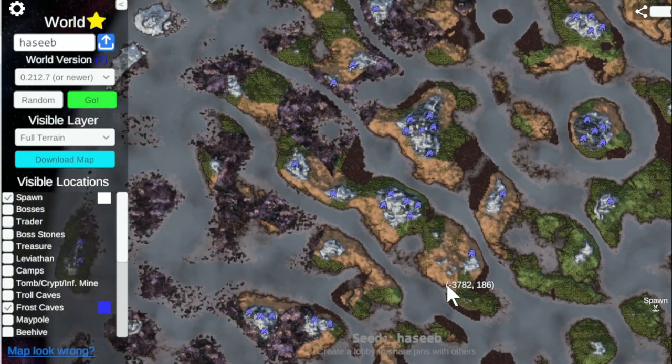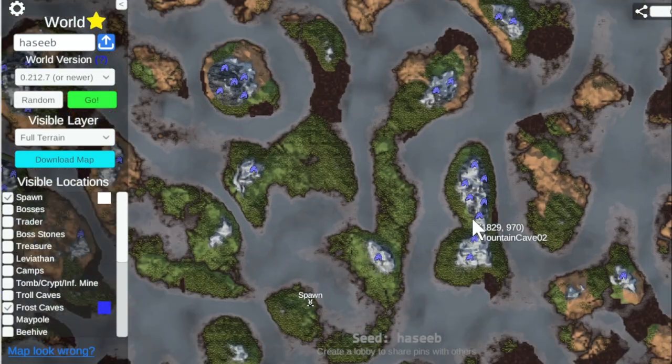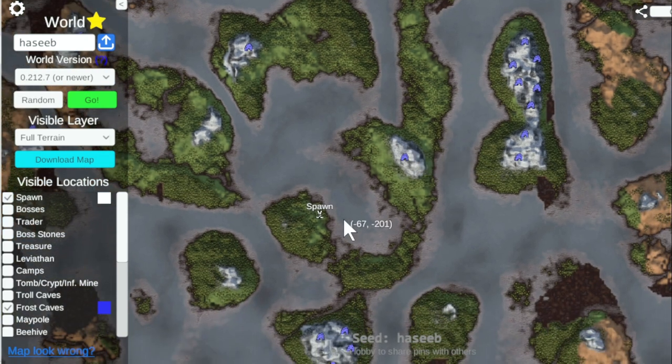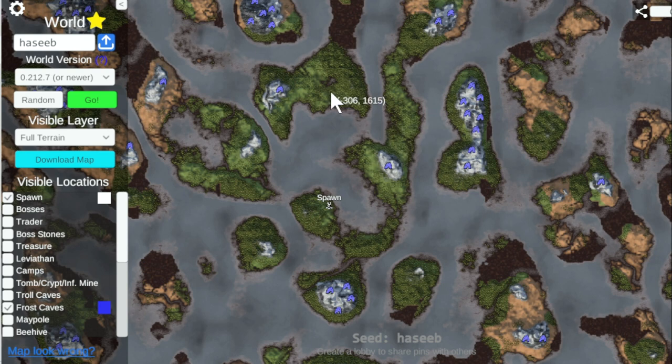Do we have any mountain ranges with seven, I wonder? Whoa, this one's really good — I wouldn't expect that at all. Isn't that crazy? This is so close to the start, but it's one, two, three, four, five, six, seven, eight frost caves in one shortish mountain range. And that's how you can use this tool. You can use it to know what conditions exist and then adventure out with your buddies to go and find them. It's a fantastic tool for those of you who are setting up servers or trying to get more out of your Valheim experience once you're a couple hundred hours into it.